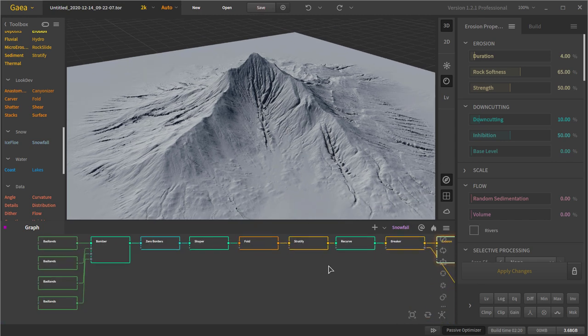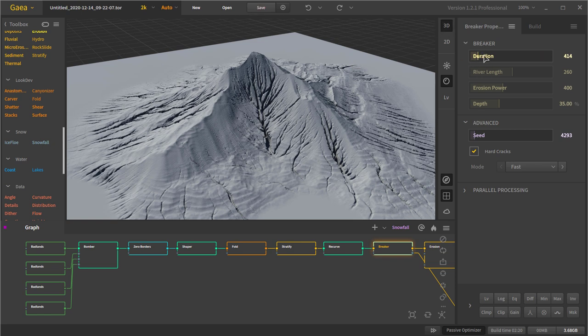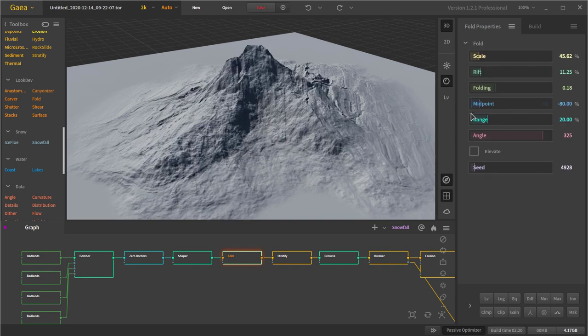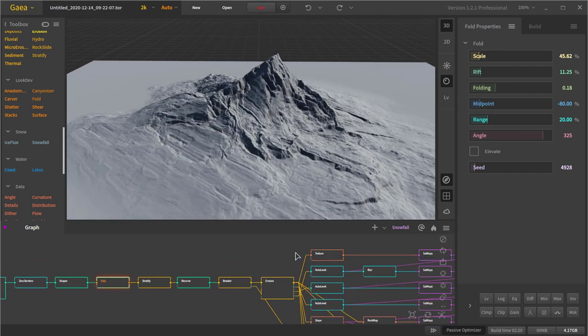If I'm going too fast and you want to see the values I'm using, almost all values are defaults. Anything highlighted — like the duration and the seed — is the only thing I changed. If the sliders are dull, those are the default values when I put the node on the graph. Recurve I didn't touch at all, Stratify I didn't touch at all, Fold I touched almost everything. Just go back through the video to see the values.